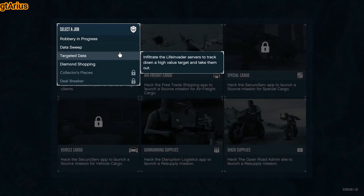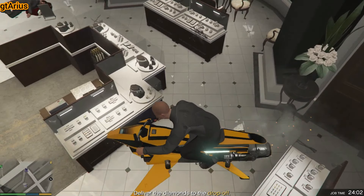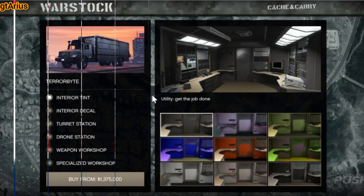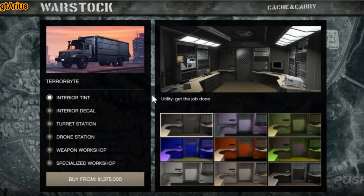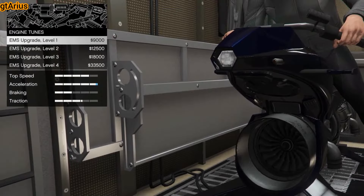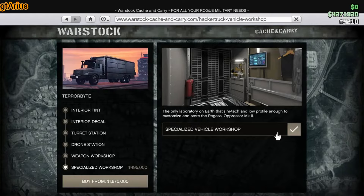You need to complete five client jobs. That's easy, but you will have to buy the Terrorbyte to start these missions. The Terrorbyte costs $1.4 million, but you can't buy it unless you own a nightclub, which means you need another million for the cheapest nightclub. Note that at some point you'll want to buy the Terrorbyte because it's the only place where you can upgrade your Oppressor MK2 — this requires purchasing the Specialized Workshop for another half million.